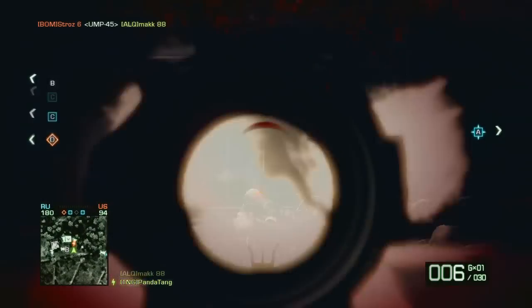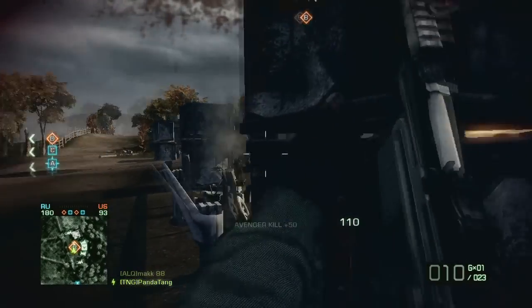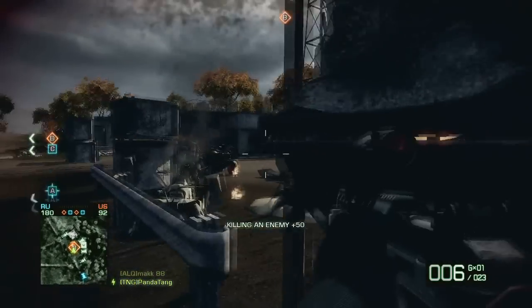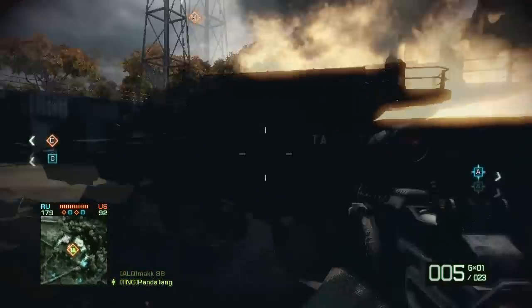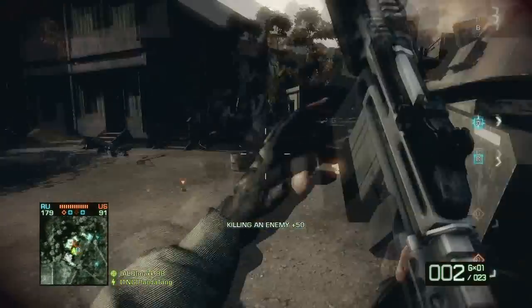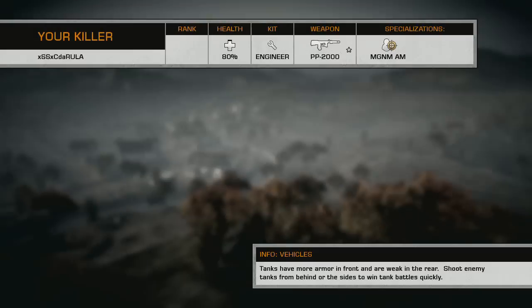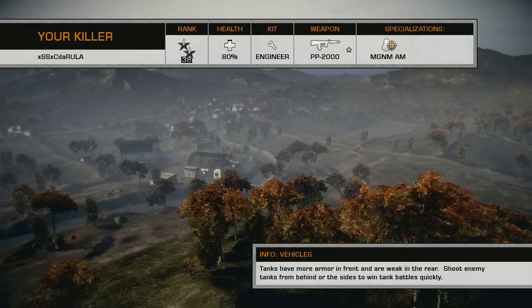I find it unfair that Alpha has buildings while Delta only has a barn. The Alpha cap zone has buildings where you can sit inside and capture, whereas at Delta you really can't because you've only got the barn.